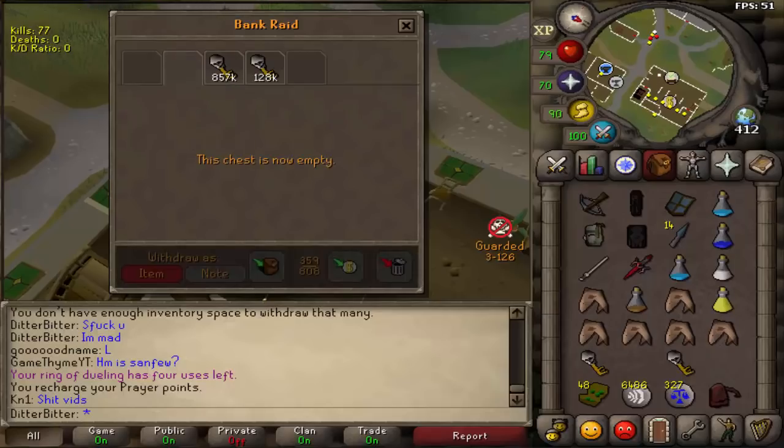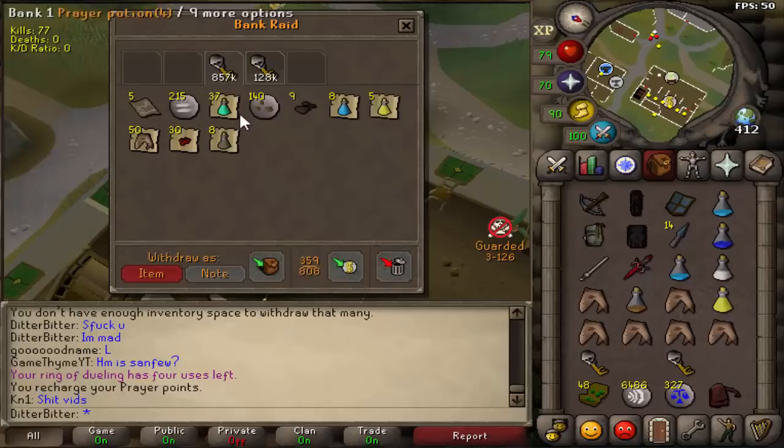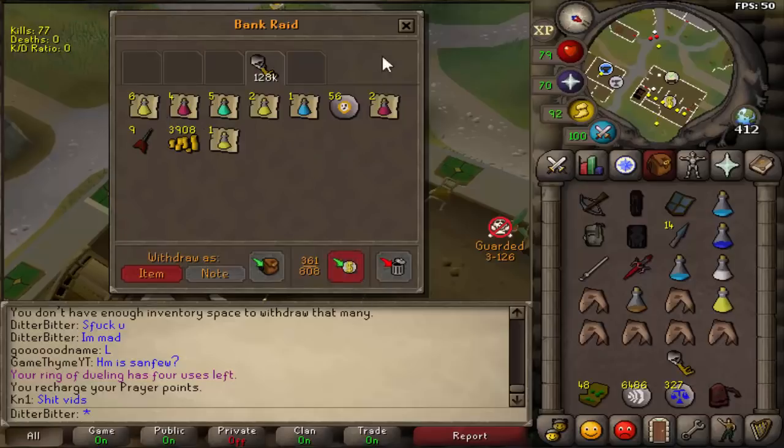Oh my god — 37 prayer pots, 8 ranging pots, 5 brews, 50 shards. That's sick. This one is also supplies. Those are good keys. Can't believe I didn't kill that fifth guy.